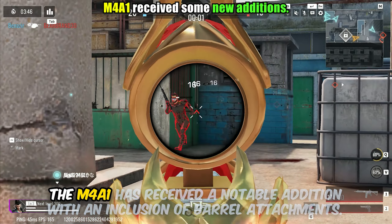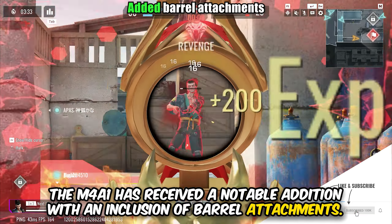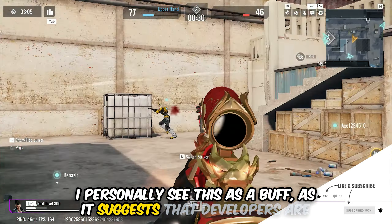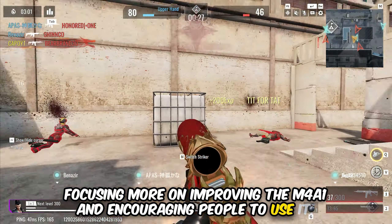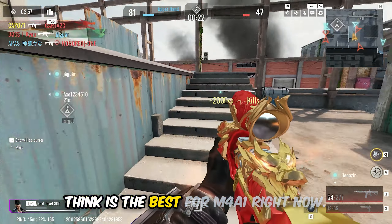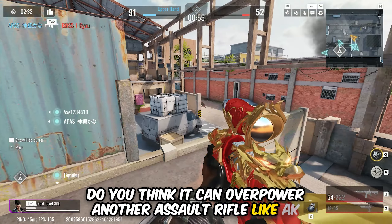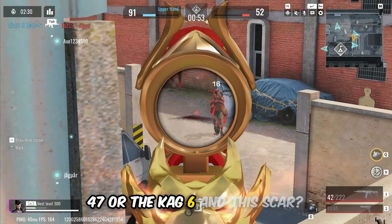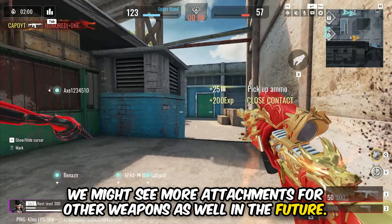Next up we have the M4A1. The M4A1 has received a notable addition with the inclusion of barrel attachments. I personally see this as a buff, as it suggests that developers are focusing more on improving the M4A1 and encouraging people to use it. Take a look at these attachments and tell me which attachment you think is the best for the M4A1 right now. Do you think it can overpower other assault rifles like the AK47 or the CAG6? Let me know in the comment section below. We might see more attachments for other weapons in the future as well.